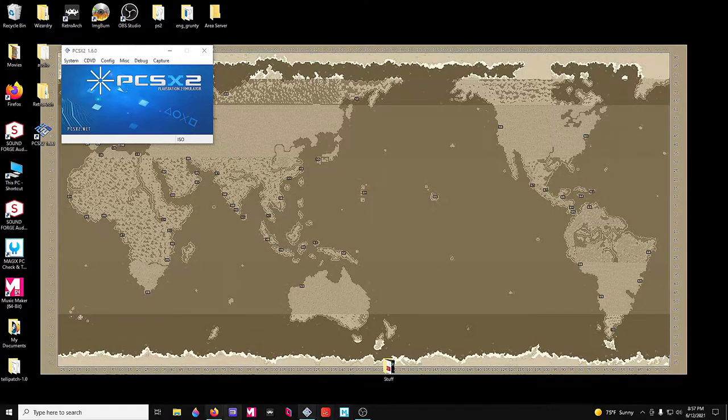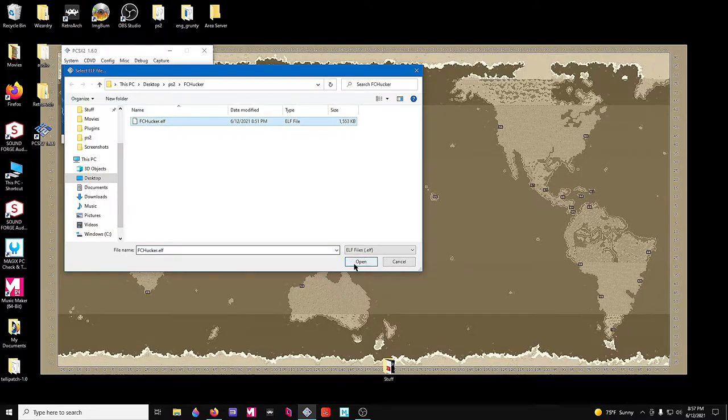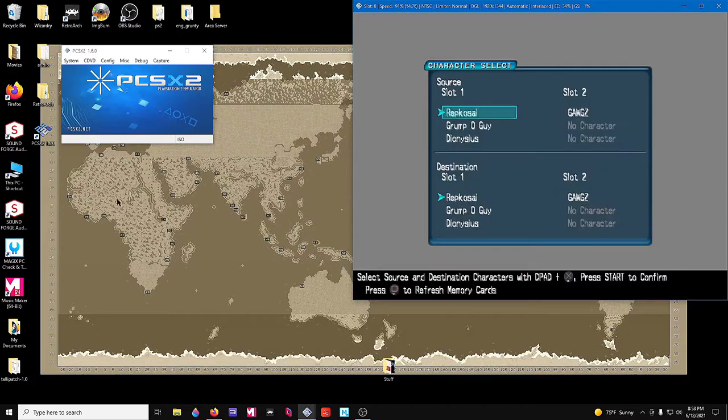We're going to go ahead and fire that up now. After downloading and extracting, you just go in — it's an ELF file, so you'll want to run the ELF out of the system file. It says FC Hucker, but it's the Chucker to me, because what it does is chuck items. It's going to allow you to trade between different characters and different slots in your memory cards. You can see all of my characters from my first memory card are in slot one, and GOGS is there in my second card slot. You've got a source file and a destination, so we're going to go ahead and choose GOGS as the destination. I can't remember which of my characters have both of the items — I think Grump-O-Guy might. So we're going to go from Grump-O-Guy to GOGS. Let's go ahead and load it up, and this is going to pop up both of their inventories.